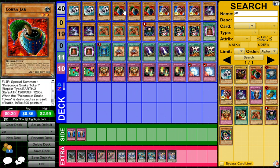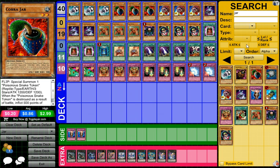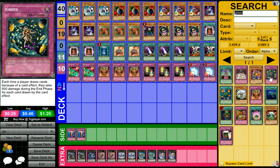Cobra Jar is a level 2 Earth Reptile, 600 attack, 300 defense, flip effect. When it's flipped, special summon a Poisonous Snake token, which is a level 3 Earth Reptile with 1200 attack and defense. When that token is destroyed as a result of battle, your opponent takes 500 damage. That kind of feeds into the minor burn aspects. You could use Greed, but honestly you're going to be drawing a lot more than they are, so I wouldn't.